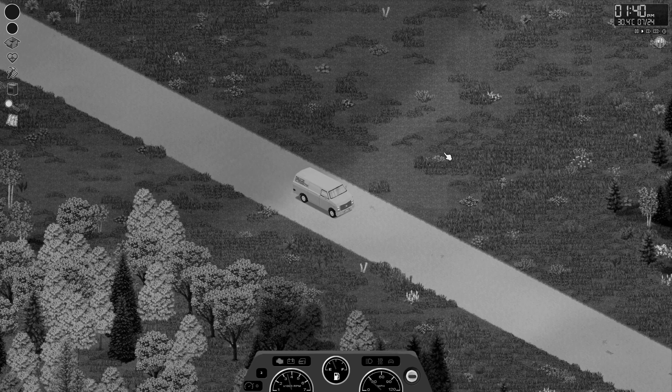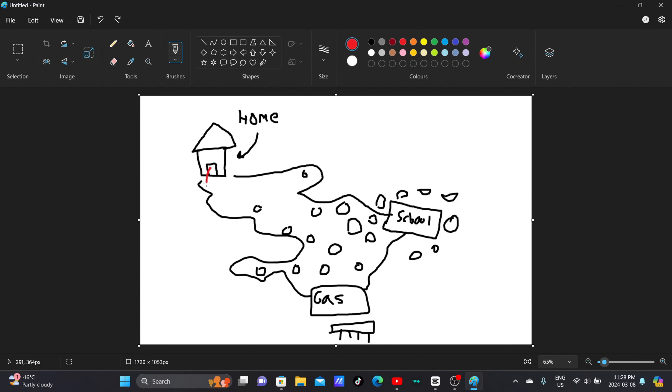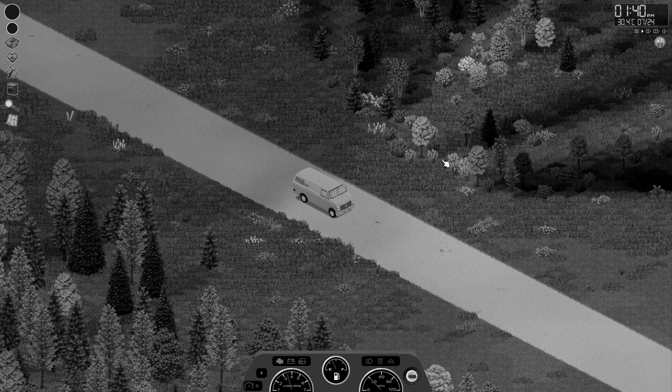I'm going to use MS Paint to explain my plan. The plan was to leave home, come down to the gas station, pick up gasoline that we needed for our generator as well as making runs in the future, then loop back around to the school to pick up some extra carpentry books or anything else we need, then drive back home and set up for long-term survival. With that all out of the way, let's continue.